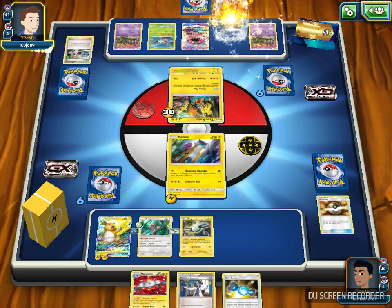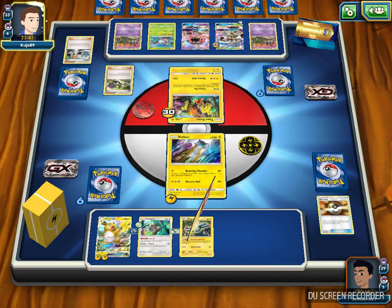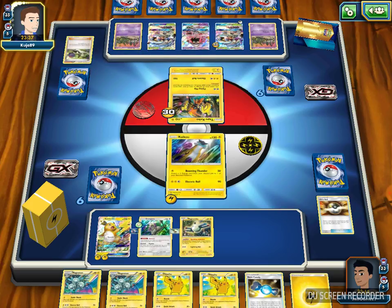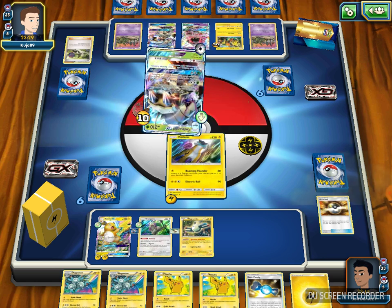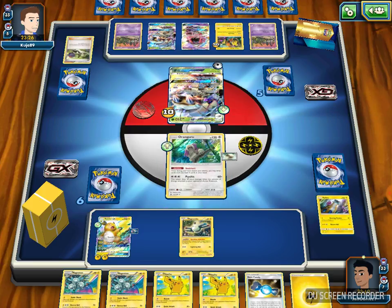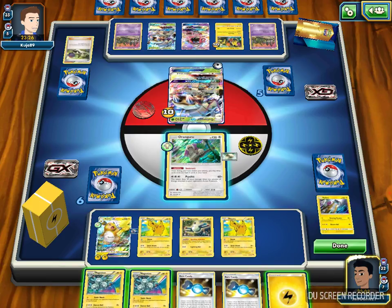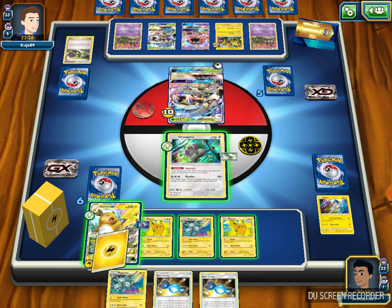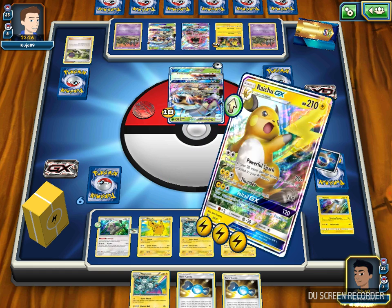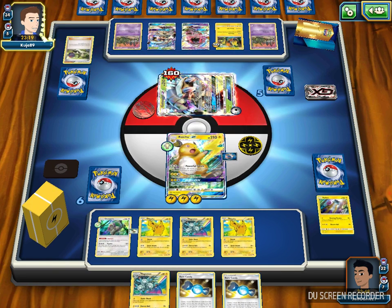Opponent draws — we see a Galissapod come down. First Impression attack: it does 30 base, but 90 if the Pokemon was Active this turn, so 120 total. With Choice Band that's 150. I draw another Raikou which is useless. I'm going to use Magnet Turn to attach Lightning to Raichu and retreat into Raichu. I'll go for Volt Tail GX here — just hoping opponent doesn't have Guzma or Acerola. I'll do 120 paralyzing the active, but I'd be 10 short of a one-shot.